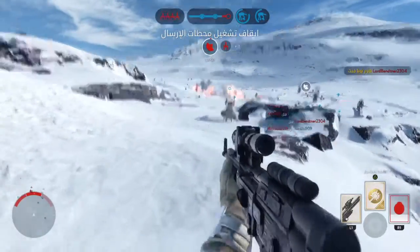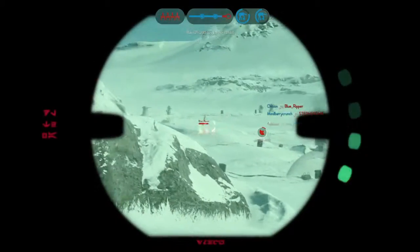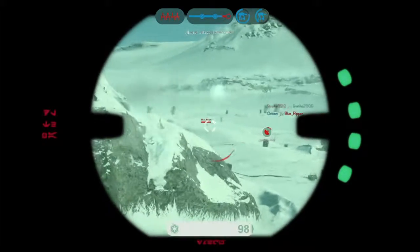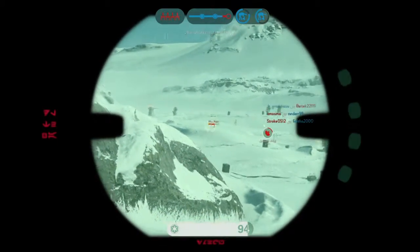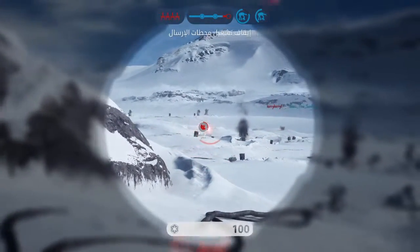Y-Wing has a targeted lock on our walker. Rebels have called in a Y-Wing attack. Must deactivate that uplink station to stop their bombers. Let's go.